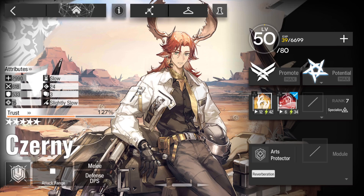G'day guys and gals. Zony's up next. This is mine for reference sake: E2 level 50, max potential, no specialization points, and 127% trust — so a little bit lacking there.